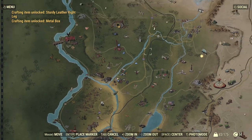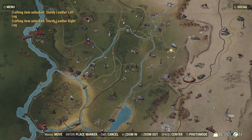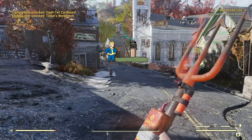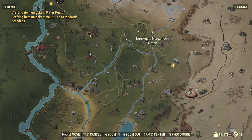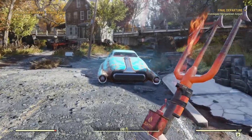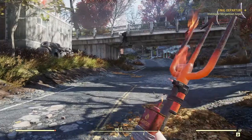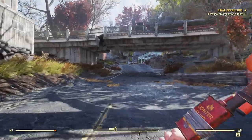Let's check where our quest is taking us. There it is — we have to go to Morgantown Airport, which is all the way up here. On the way there, I want to stop and explore things. I want to get this lighthouse as a landmark because there's a really cool event that starts there. It spawns the Mothman, for those of you who don't know, and he almost always gives legendaries.